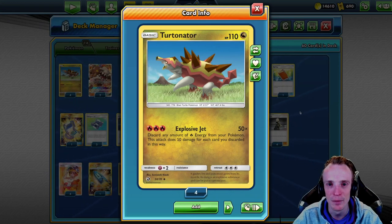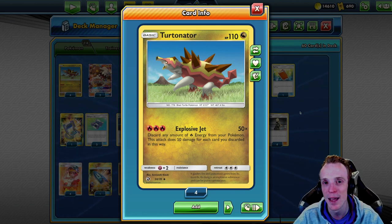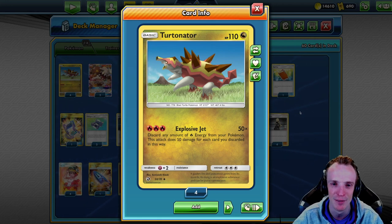Hello and welcome to Bellcave Gaming. Today I'm bringing you a Turtonator deck partnered with Heatran and Naginadel. I promised Captain Flamion a little while ago that I would bring a Turtonator build and here it is. So what is this deck all about? Well, it's just about hitting really big numbers and smashing down big heavy Pokémon.